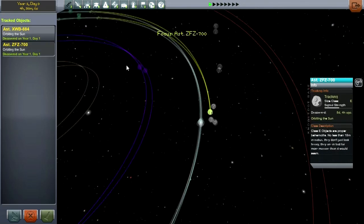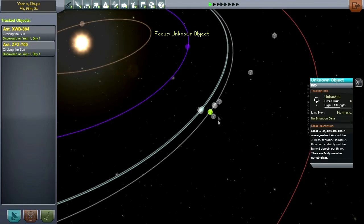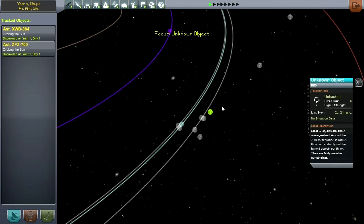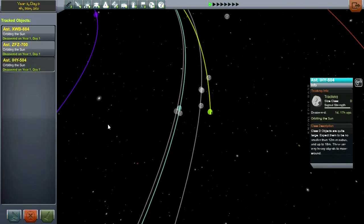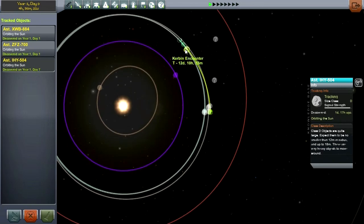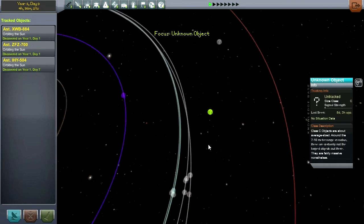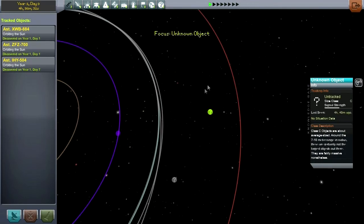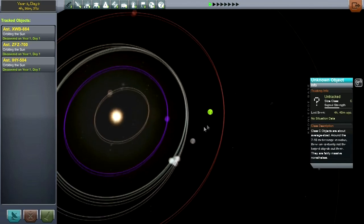Good thing this much larger one isn't actually hitting us. Perhaps we should take a look at some of these others. That one we're tracking - if it's Class E, we should definitely track it. I guess we should track a Class D too. How is that going? Another one smashing into us - how nice. It's a wonder why the Kerbals weren't aware of these earlier. You would expect some malevolent force in the universe is deliberately trying to hurl these at Kerbin.